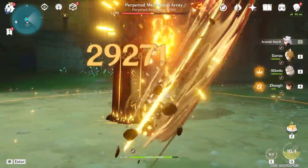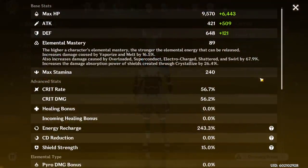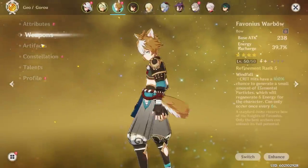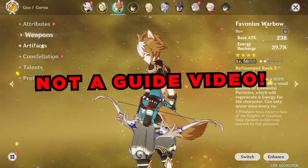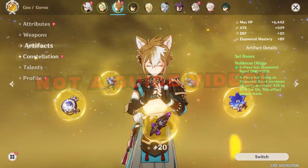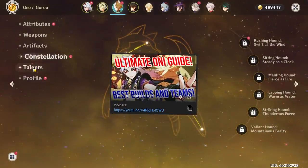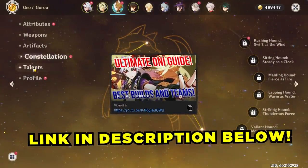For certain parts of this video, I will be using him with the shiny new Goro, who is also at level 90, Constellation Zero, and Goro's elemental skill is at level 8. Now this video is not to serve as a full guide video for Ito, but this is really just the Constellation Zero showcase, as I've already made an entire video covering his best builds, nuances, and more, and the link to that will be down below.